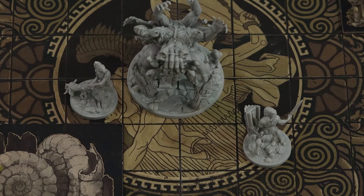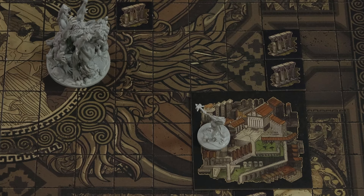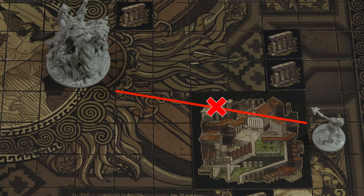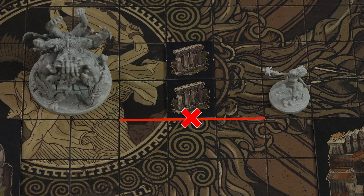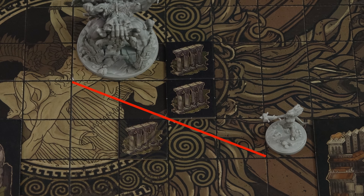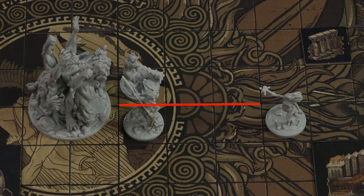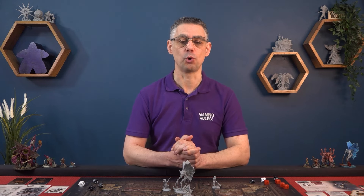Adjacency is also only ever counted orthogonally. The Primordial is adjacent to this Titan, but not adjacent to this one. For a Titan to attack the Primordial, it must have a clear line of sight. To check that you have line of sight, draw an imaginary line from any corner of your space to any corner of any space occupied by your target. If that line isn't blocked, then you have line of sight. If the line goes into or out of a terrain tile with the obscuring trait, line of sight is not blocked. But if the line passes completely through obscuring terrain, then line of sight is blocked. If the line passes along the edge of obscuring terrain, then line of sight is blocked. But if it only cuts the corner, that is okay, unless the line cuts the corner of two features that connect diagonally, in which case line of sight is blocked. Line of sight can also not go through red lines found on some terrain tiles. Miniatures do not block line of sight. Primordials sometimes need line of sight, but not always — I'll talk about that later.